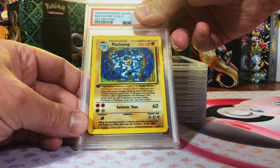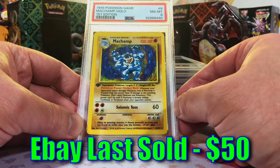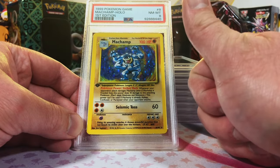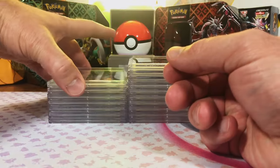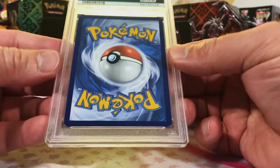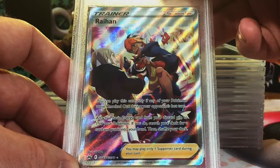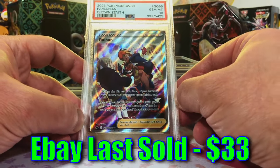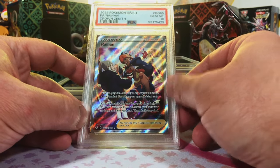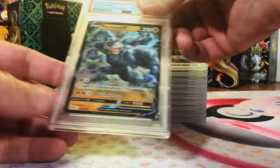Another first edition Machamp holo — thinking a seven on this one. Oh, really nice, okay! I love being wrong when the grade goes up. Two PSA eights — I know we got at least one nine in there though. Raihan Crown Zenith Galarian Gallery full art, thinking a nine on this one. Jacks nice — our first PSA 10! I love the Galarian Gallery full arts.